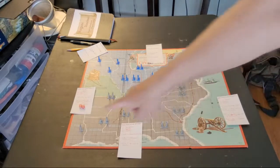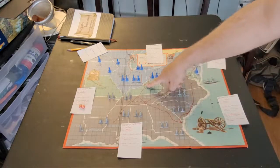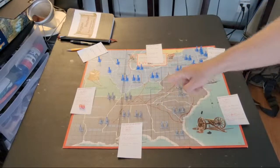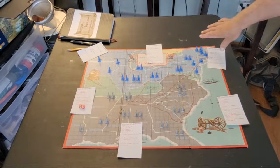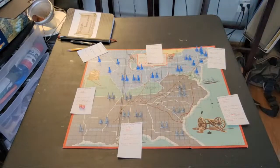The last five Confederate troops — the Army of the West — have chosen an aggressive strategy. They're going to take the rail up to Kentucky and support the Army of the Atlantic. While the Army of the Atlantic marches north and east, the Army of the West will create a pincer movement moving across the midwest.